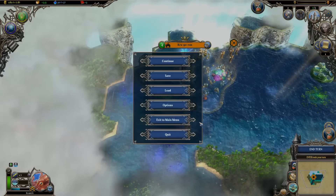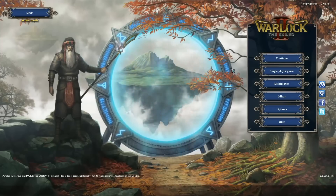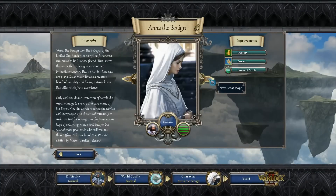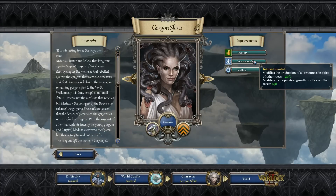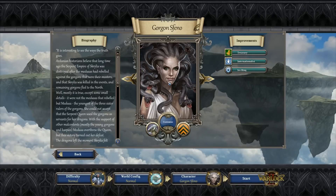We've also added a few new mages. There are two new mages for the Nagas. One is the Gorgon Sfino — she's fighting for mostly herself, she's a Gorgon so she's not Naga-born. Her main perk is the Internationalist perk, which removes the race penalty. In the base game, you get a penalty if you take over a city from another race — it will constantly produce 25% less food, money, mana, and so on. That is not a thing if you play as Gorgon Sfino because she includes everyone.